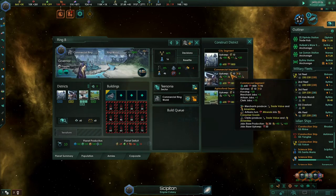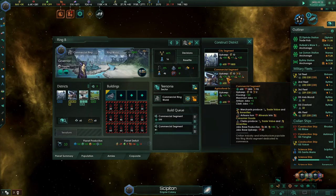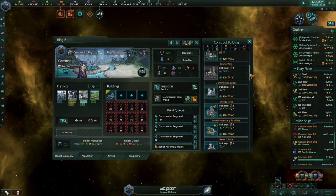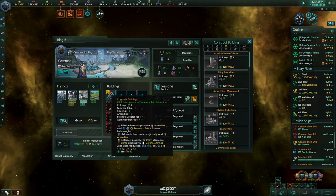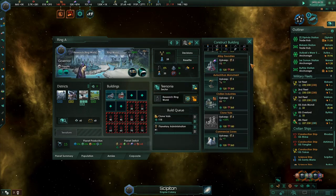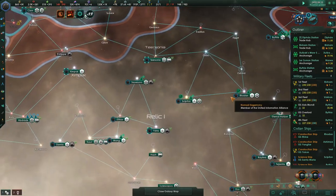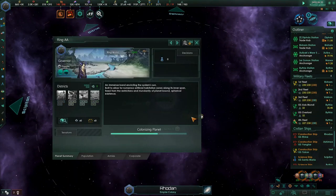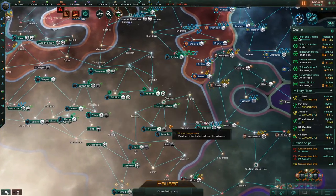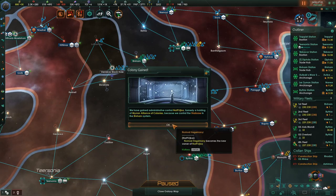On Ring B I'm going to change my mind and make it a commercial ring world instead of research. I'll replace these segments with commercial segments — these create tons and tons of consumer goods, which takes care of that minus 394 consumer goods deficit. Let's also put important things on there like robot assemblies, clone vats, and get an Autochthon monument. Raise that up. Ring A says the same thing — clone vats, raise that up, Autochthon monument. I want to put lots of strongholds on these ring worlds. Ring AA is currently being built, Ring section C is doing its thing.